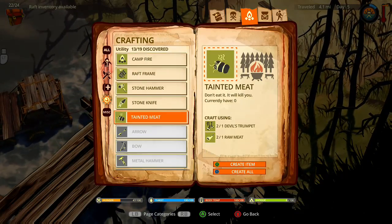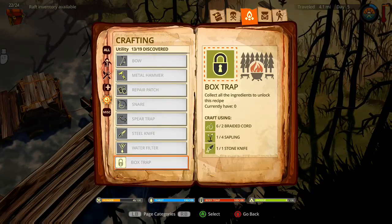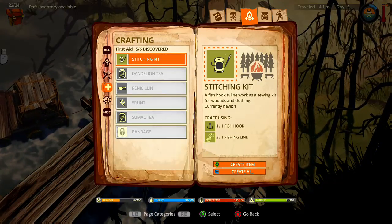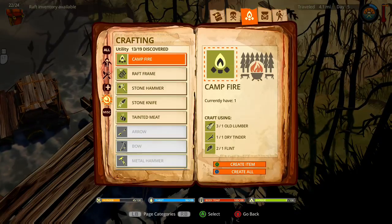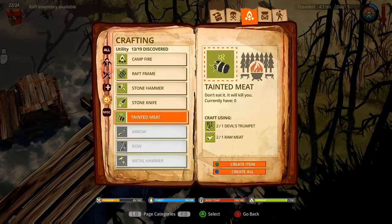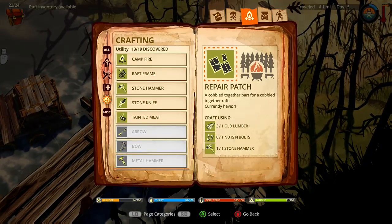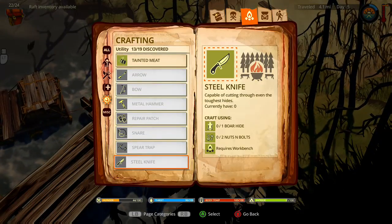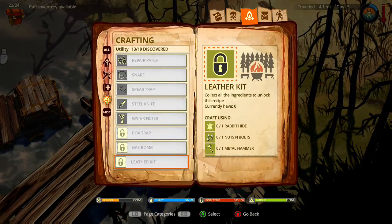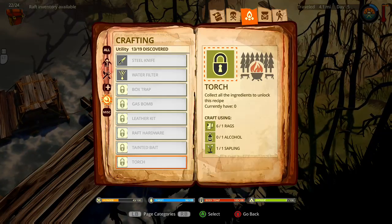Fishing — there's gonna be a tool in here. A steel knife, workbench, leather kit. Blind arrow bow — make it. No. Tainted me — it will kill you. Arrow bow, metal hammer, repair patch, snare, spear, trap — for mid-sized again. Steel knife, water filter, box trap, gas bomb, leather kit, wrapped hardware, painted bay, torch. Okay then.